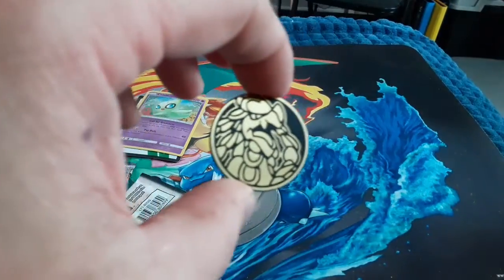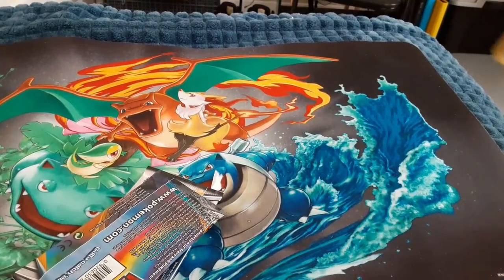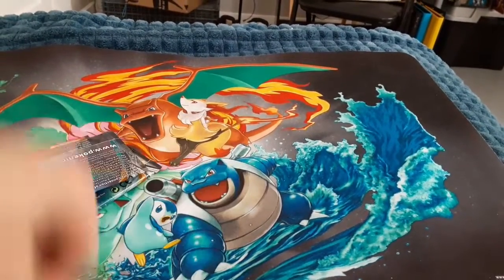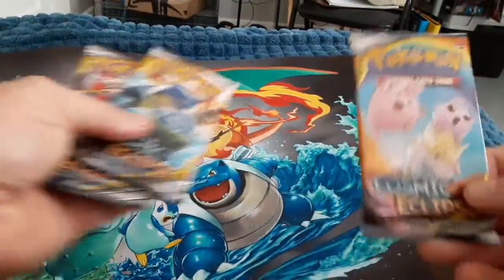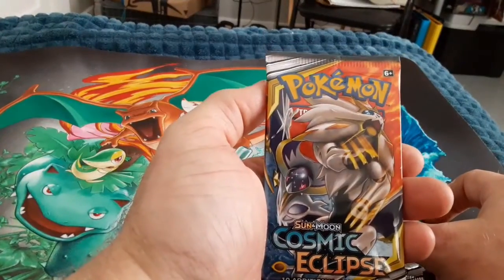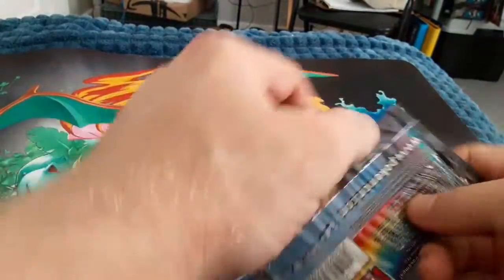You got your Kommo-o coin, which happens to be a character on the cards, and your Celebi promo. Not gonna give out the code card because I use them for TCG purposes online — something to do during this quarantine. We've got the babies pack, Blastoise and Piplup pack, and a Solgaleo/Lunala pack. I'm gonna go with my favorite, the babies pack, first.